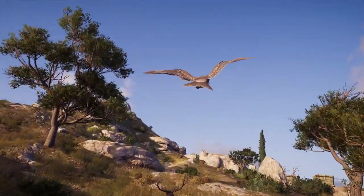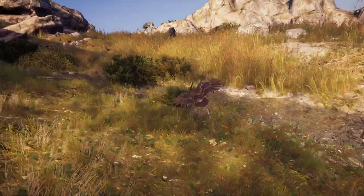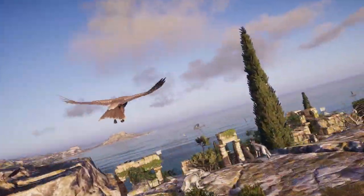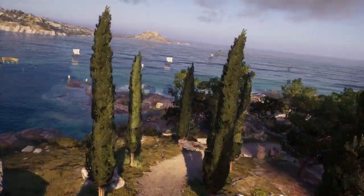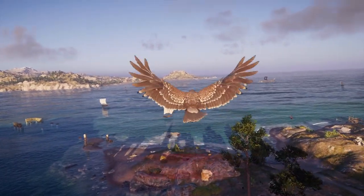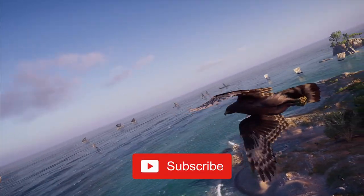You'll either play as Cassandra or Alexios, and unlike its successor Valhalla, whose choice is permanent, Ubisoft says playing Cassandra is the canon storyline, but it doesn't really matter. In the beginning, you'll play as a legendary Spartan warrior in the tutorial before gaining control as adult Alexios or Cassandra, and beat up a couple of grown-ass men, and presumably kill many more.